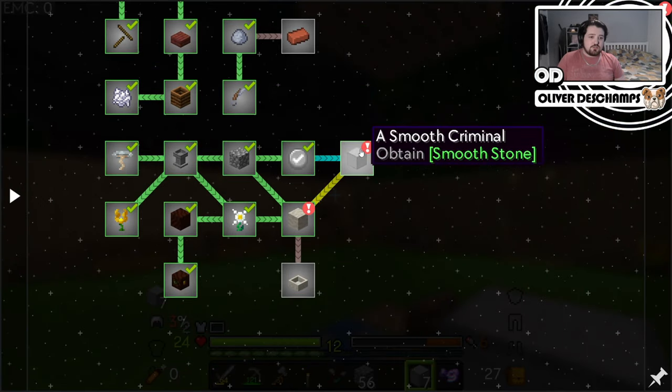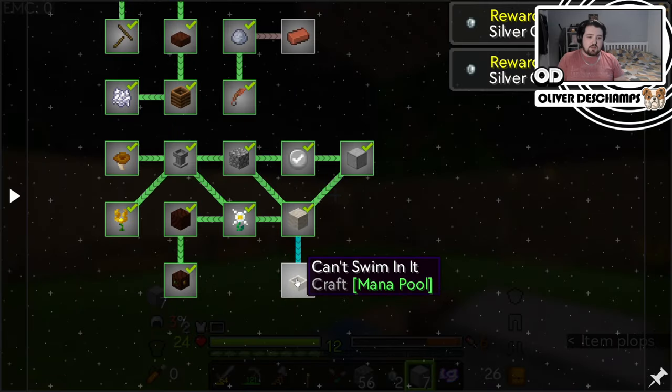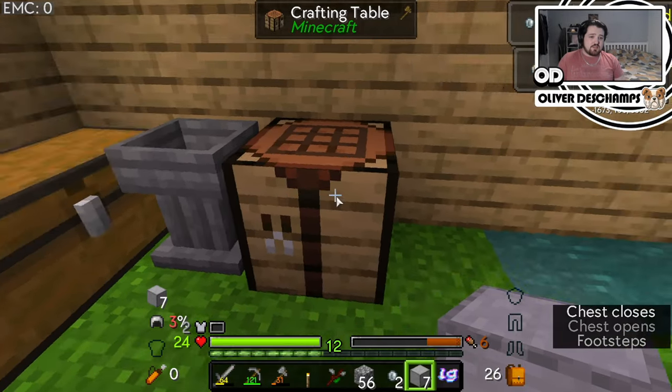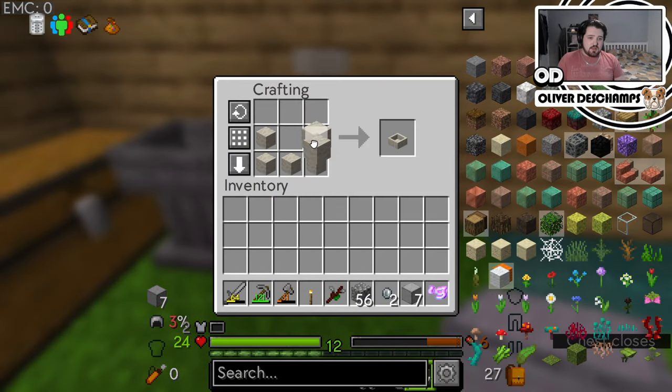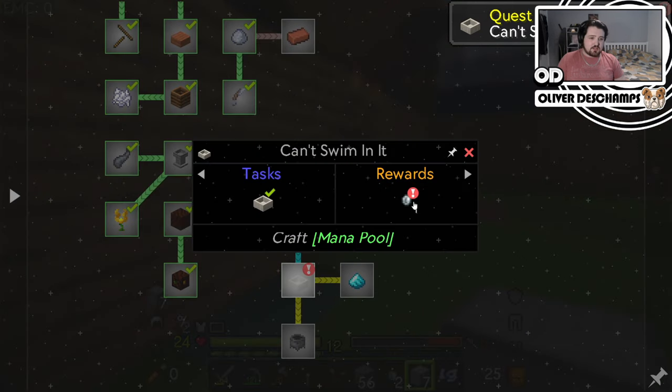That actually completed two quests for us - coin and then coin. And then it wants us to make a mana pool, which we've actually done. So as to not waste the mana we have in that pool, I will just create a second one. No harm in creating a second one.